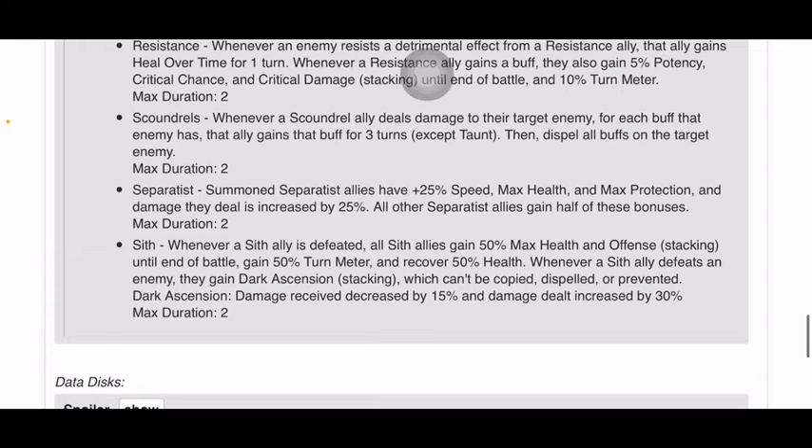Separatist. Summoned Separatist allies have plus 25% speed, max health, and max protection, and damage they deal is increased by 25%. All other Separatist allies gain half of these bonuses. Max duration: 2.